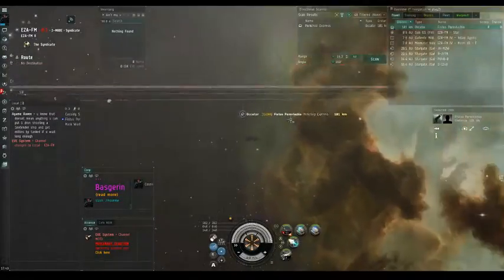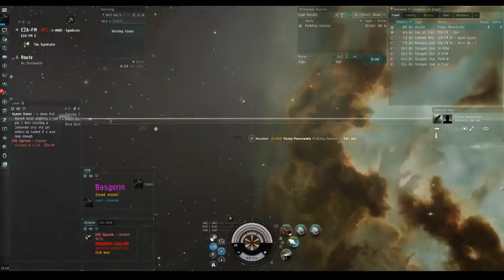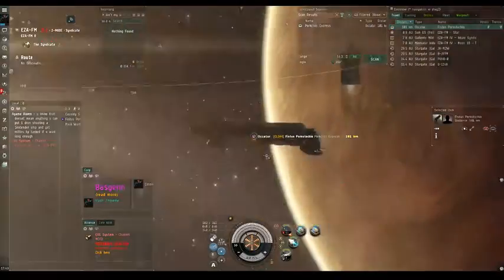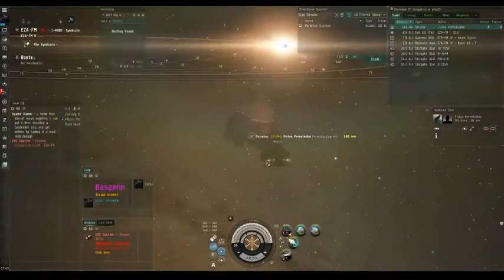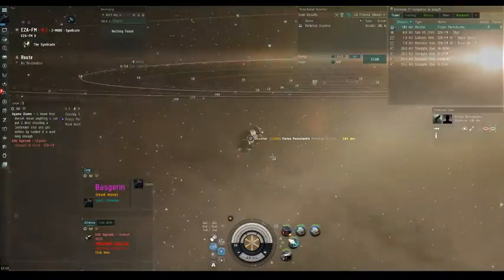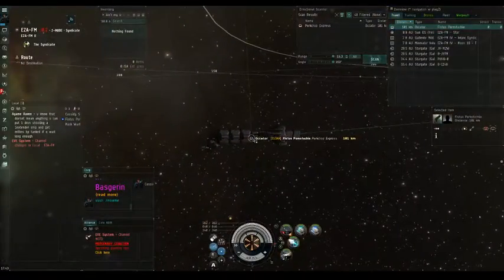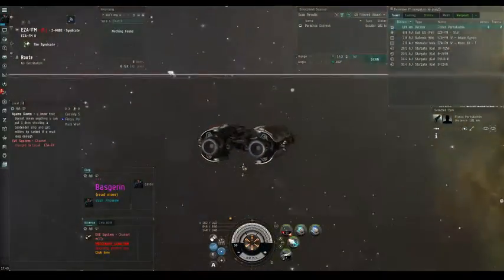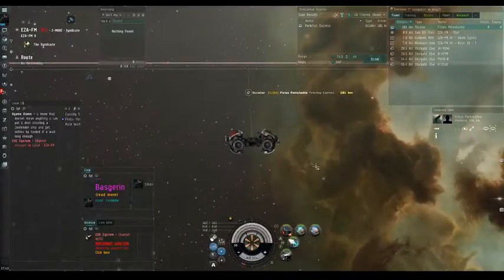I've got a little scenario set up here. The Occitor out here is what I'm going to be spiraling against. It's not the optimal ship to worry about spiraling — generally they're pretty safe and you can just tackle them normally — but this is the ship my alt happened to be in. As for myself, I am in a Malediction, a tech two interceptor of the Amarr race and generally one of the better options for fast tackle at this stage in the game.